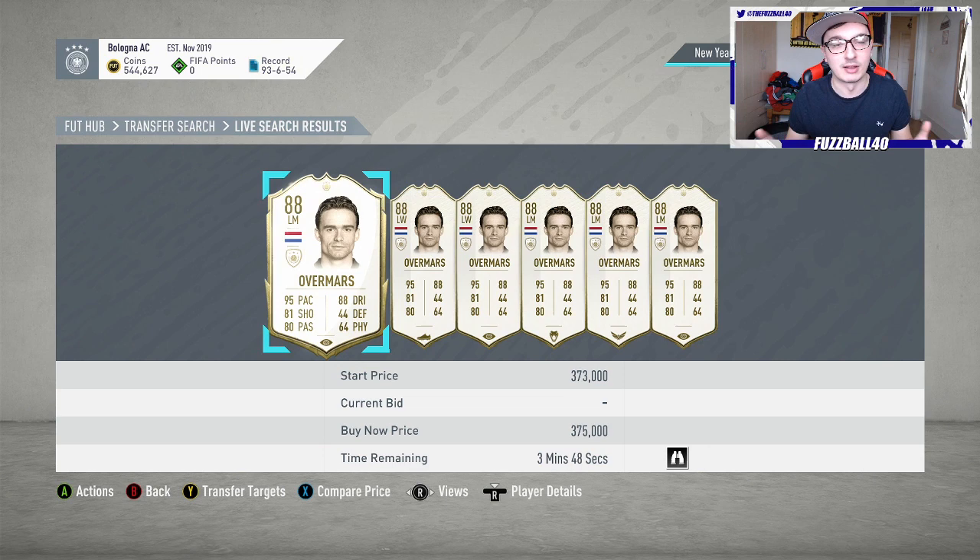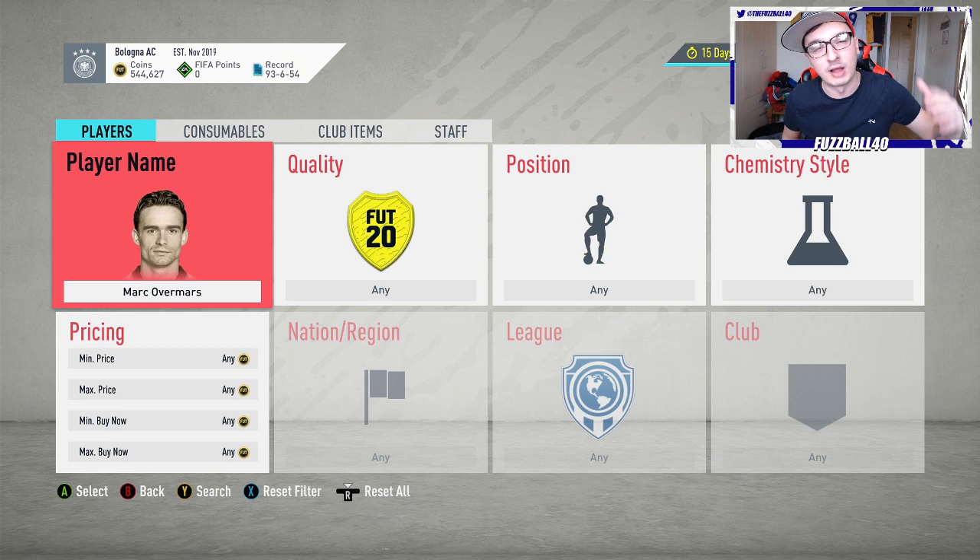That gets you from 600k to a million realistically. But there are more methods you can add at the same time. In my opinion, start with silvers — it's no risk. Start with silvers to 250,000-300,000. Then chemistry style special card trading can come in at about 300k when you're starting to risk a bit more coins. I would focus on one method first, learning how the market fluctuates.